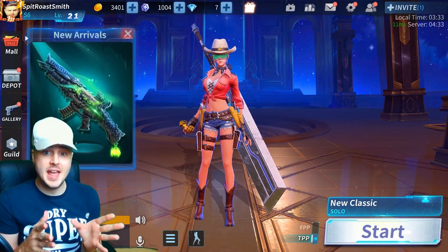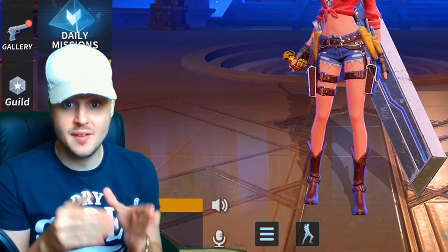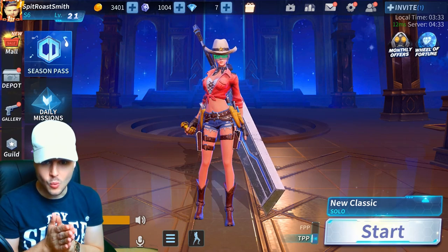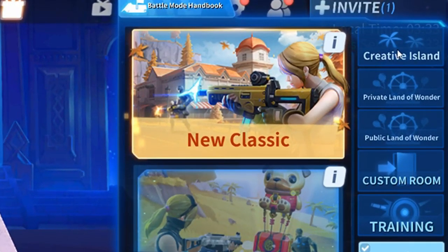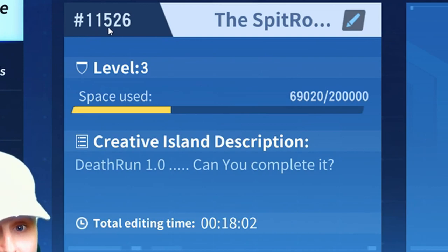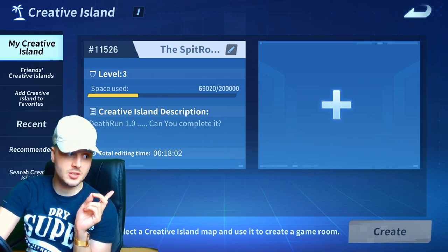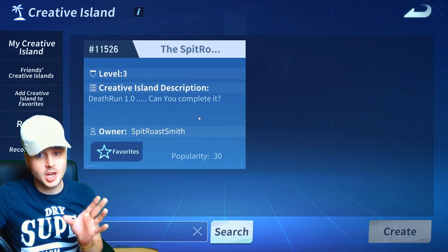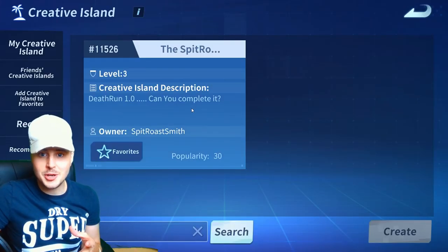This is on the med PC server — this is going to be the one for this month. I'm going to do a death run every single month. Next month I'll do it on mobile, but this month is on med PC. To get into the death run map, go to New Classic, press Creative Island at the top. My island code is 1-1-5-2-6. Go to Search Creative Islands, type in 1-1-5-2-6, and it'll come up with Death Run 1.0 — can you complete it?